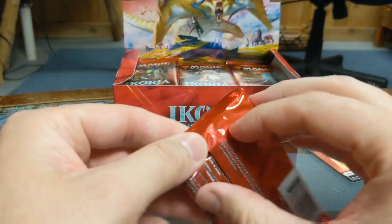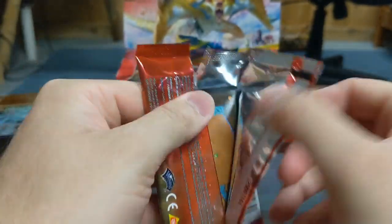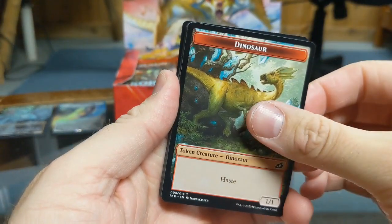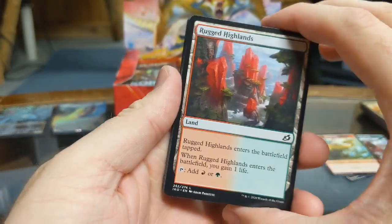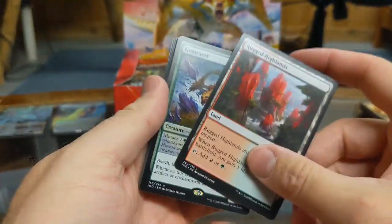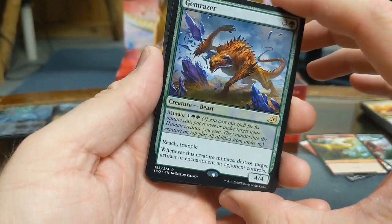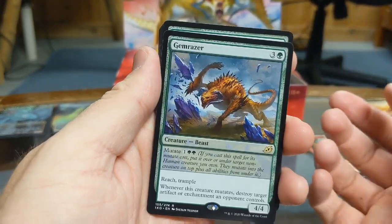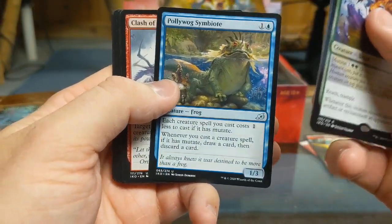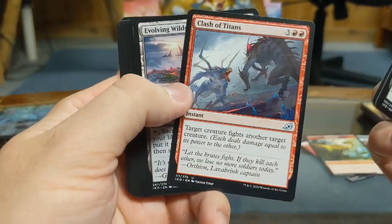We've got plenty of cards to go. Oh my god, this is going to take a minute — I see why these are hour-long videos, Geiger. Token creature Dinosaur with Haste 1-1, another dual land for red or green. My rare card in this pack is Gem Razor — Creature Beast with Mutate 1, Reach and Trample, 4-4, not bad. Lead the Stampede, Poliwog Symbiote — that makes me think of Pokémon — Clash of Titans.